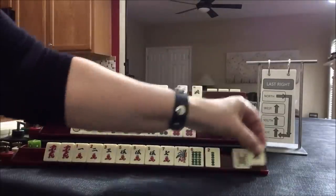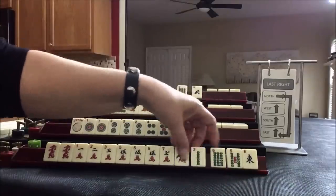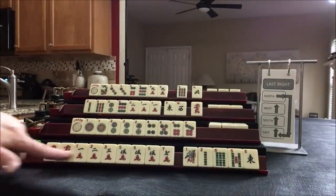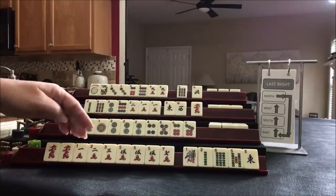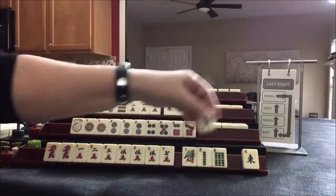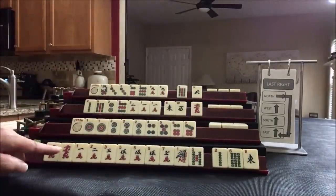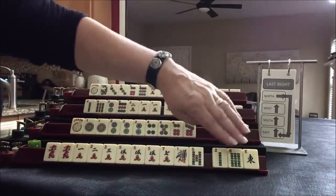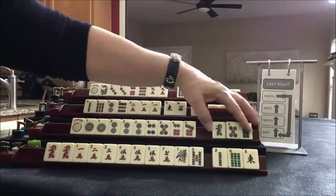We have discards — five discards — but we have a nice start with consecutive or little odds and joker bait. So we'll see. Let's keep the one and five just to see if little odds comes in. We could discard those. We have optional cross still, so let's just wait and see.